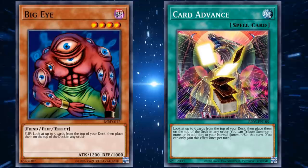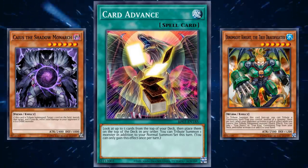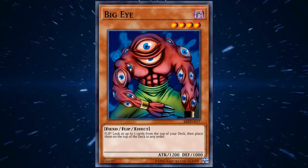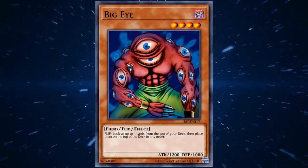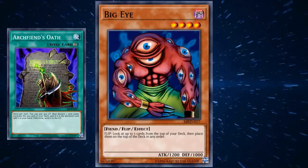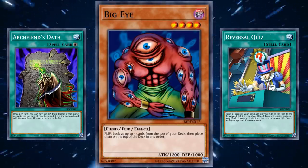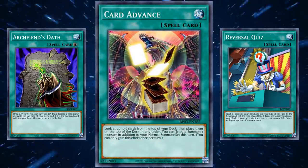Card Advance has a lot more applications too — even if you don't care about rearranging the top 5 cards of your deck, gaining an additional tribute summon seems like it'd be really good in some decks, but it's just not good enough. And Big Eye only has the weaker version of the effect. There are definitely some cards which rely on knowing what's on top of your deck, like Archfiend's Oath or Reversal Quiz, which was used in some meta decks in the past. Those cards just don't need a slow flip monster like Big Eye to activate them.